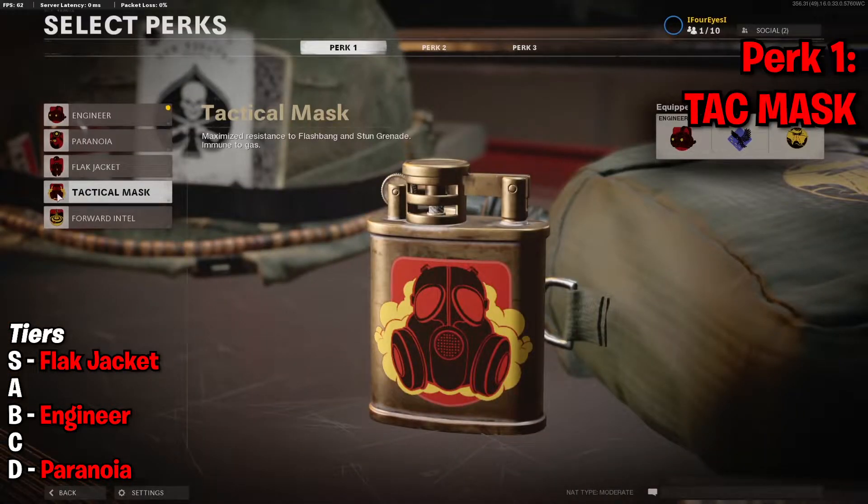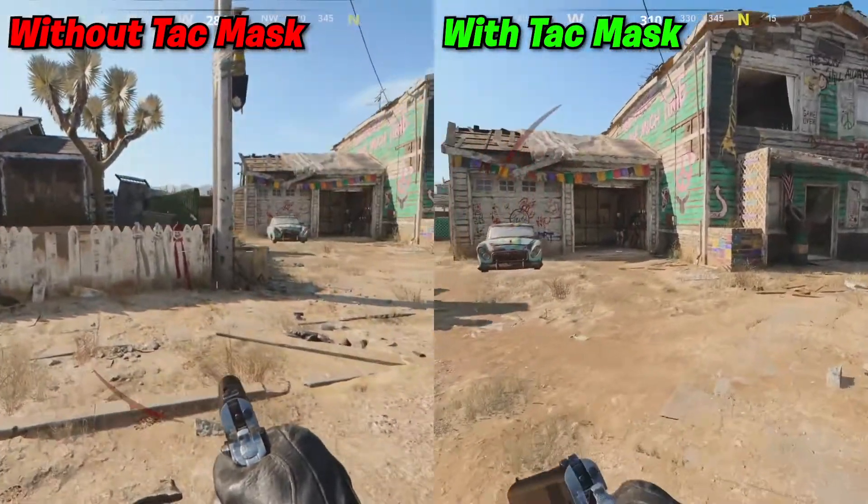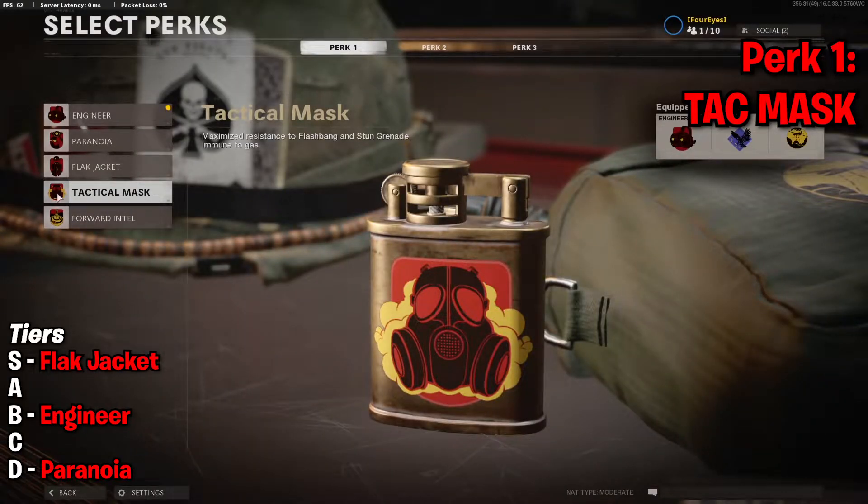Following on from Flak Jacket, we've got Tactical Mask, which gives you maximized resistance to flashbangs and stun grenades and makes you immune to gas. The Tac Mask perk is pretty much as good as Flak Jacket, really — instead of explosives, it gets rid of those flashbangs and stun grenades that are really annoying in this game. The stun grenade especially just seems to be so strong — you cannot fight back when someone lobs a stun at you because you can't aim, you can barely move, you can barely see. So I'm going to put this in S tier along with Flak Jacket. Depending on how the enemy team are playing, run Flak Jacket for explosives, Tactical Mask for stuns, or if they're running both, run Perk Greed or the Lawbreaker wildcard and just run both. Another S tier perk from Tactical Mask.